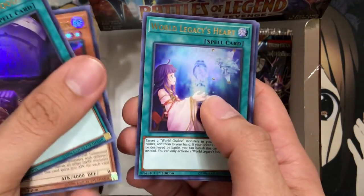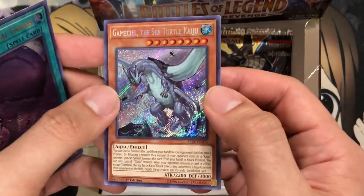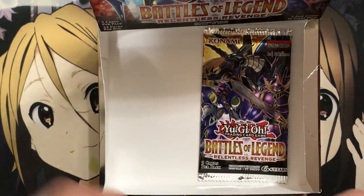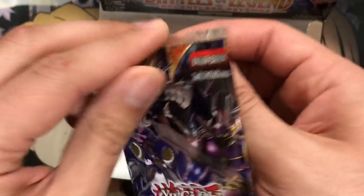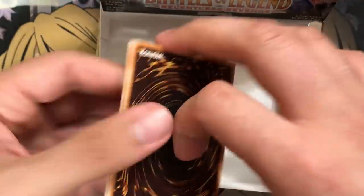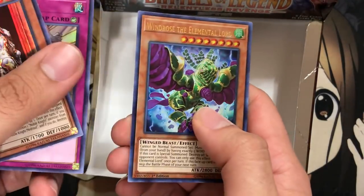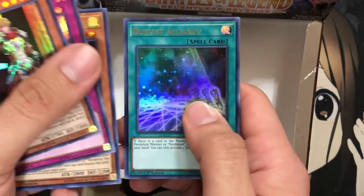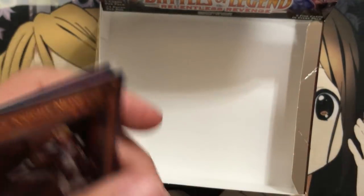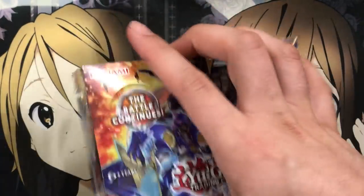Rainbow Dark, Foolish Burial Goods, World Legacy's Heart, Damage Juggler, and Gamma the Magnet Warrior— actually, Gamma Seal the Sea Turtle. Nice to see a Secret Rare version of this card — an awesome reprint. At least they got it right with the Kaiju that definitely deserves the Secret Rare. Last pack from this box: Noble Nightmare Drop, Solemn Strike, Windrose, Duelist Alliance, and Tornado Dragon — another worthy reprint from this box. Let's go ahead and move on to box number two. I'm feeling strong, so let's keep it all one video.